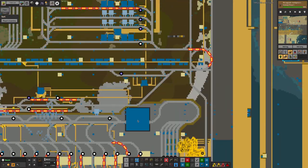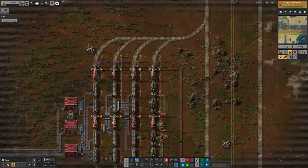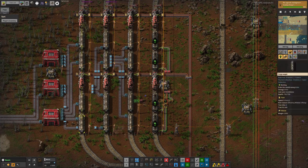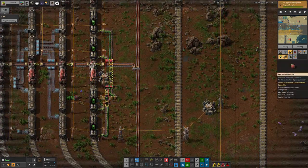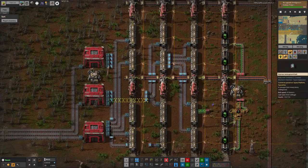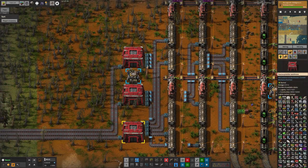So I did a little bit of searching around the world and I discovered that up here we had these train systems that were dropping off the modules. Previously these trains were coming over and just feeding them out into a single chest with yellow belts, because we were getting through the modules quite slowly. That wasn't good enough for my plans, so I've upgraded all of this to blue belts pulling out of the trains and dumping into these warehouses.